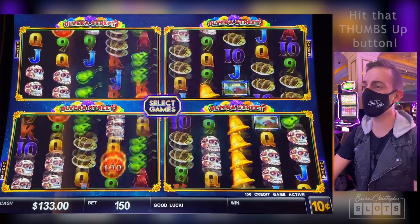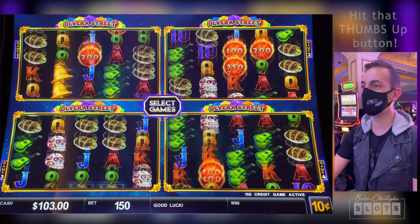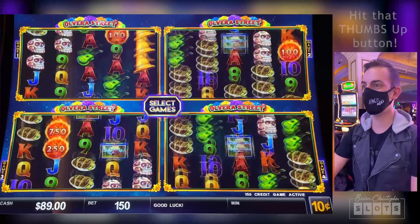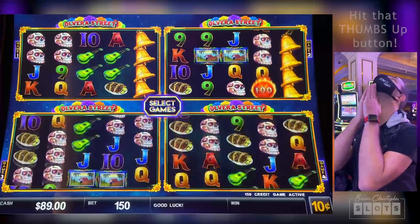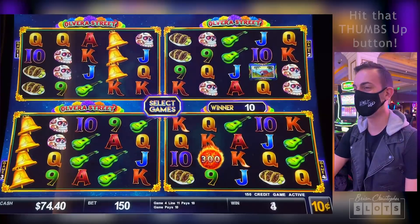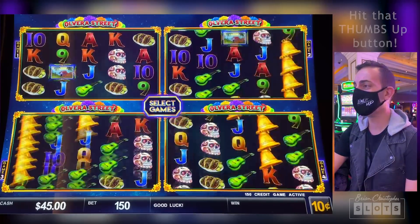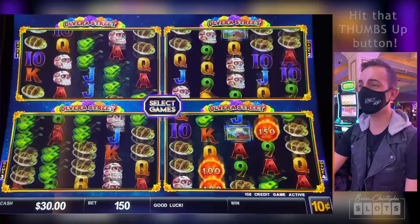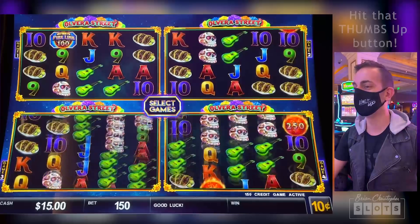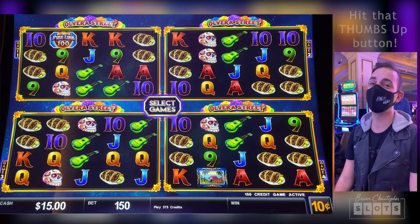We have 10 more spins. You got this, Olvera. I thought Olvera was going to be the one to pay us — remember that? Being rude today. Five more. Last three — look at all those Wasted Wilds, are you kidding me? Well guys, it comes down to this last and final spin. It's going to take every last penny out of us.